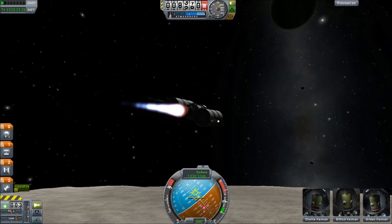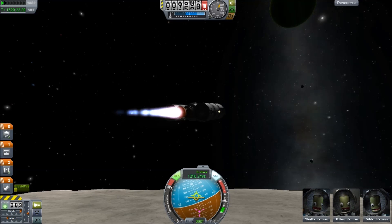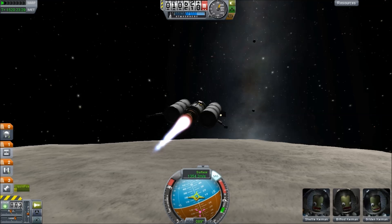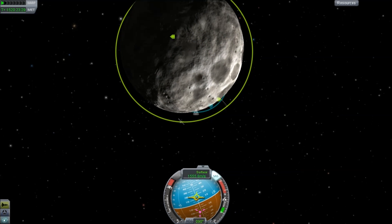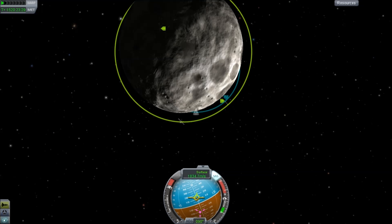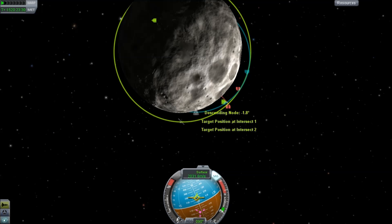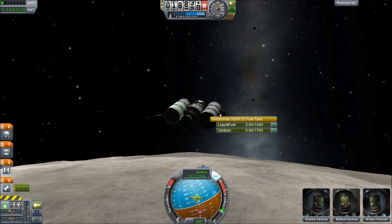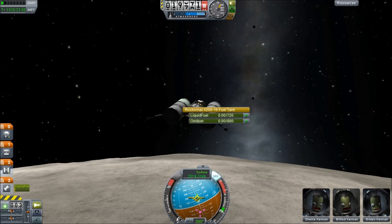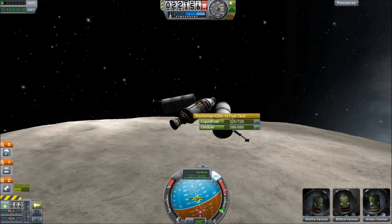Up almost one kilometer per second already — this thing is burning, accelerating so fast, but also burning fuel at a ridiculous rate. We're trying to keep our trajectory nice and low because that is the most efficient way to do these things. We want to carry as much fuel up as possible because there is nothing in the return ship — and if we don't have enough fuel when we get to the return ship, we might have to call back for more fuel. Main engine is cut while we cruise to altitude.